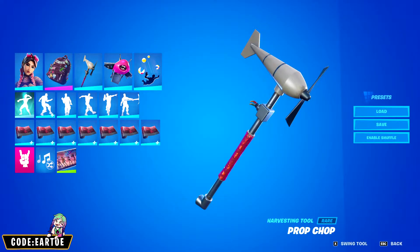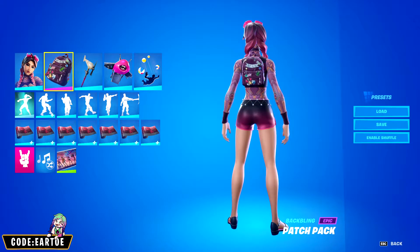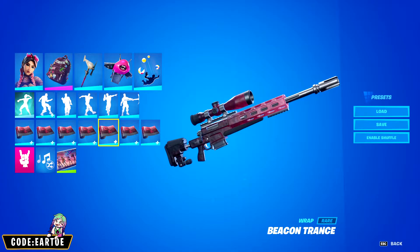Last but not least, we have the Prop Chop pickaxe. For the outfit: Beach Jewels, backbling: Patch Pack, glider: Goo Glider, contrail: Beach Balls, and wrap: Speaking Trends.